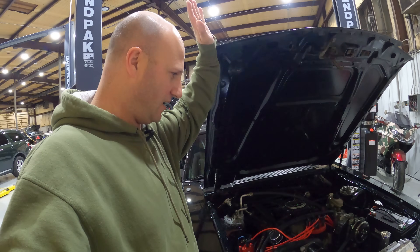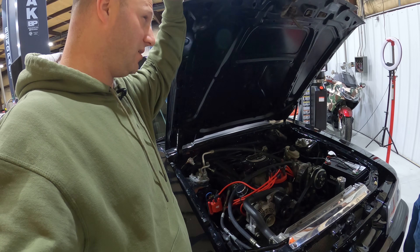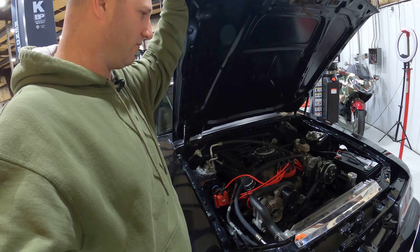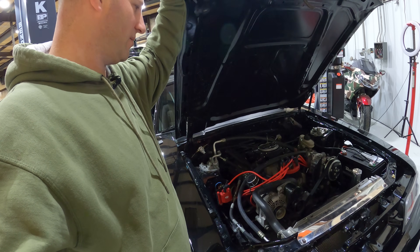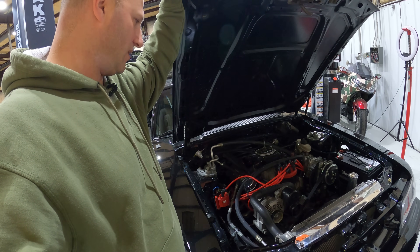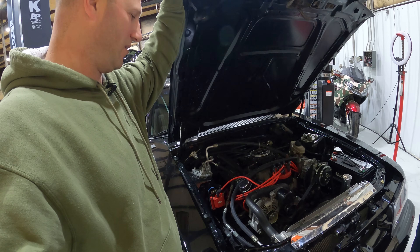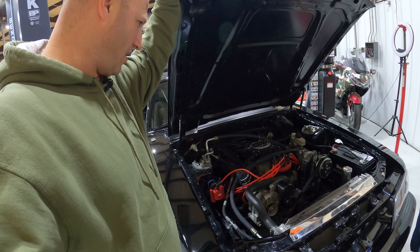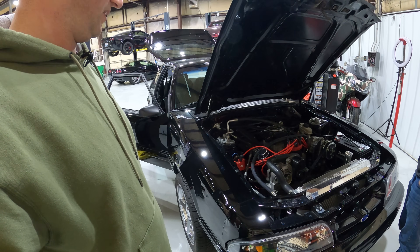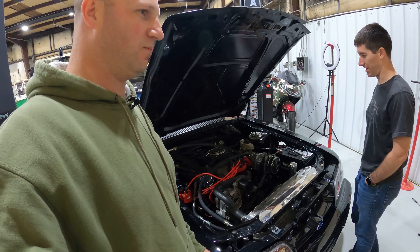It's a very simple, tried-and-true 347 stroker build. The engine was previously in a mud drag racing truck — the redline was set in the MSD at 7,800 to 8,200 RPM, and they'd just run it on the limiter for 10 to 15 seconds straight. Because of that it was balanced insanely well. When you get it on the rev limiter it just lives there — it feels like you're driving a boat. It's so smooth and just makes power all the way to the limiter.